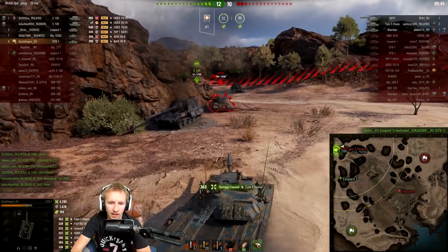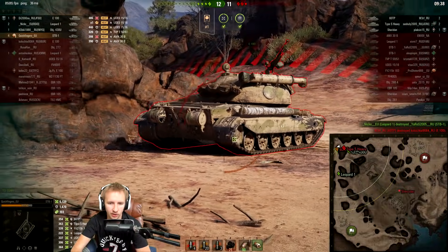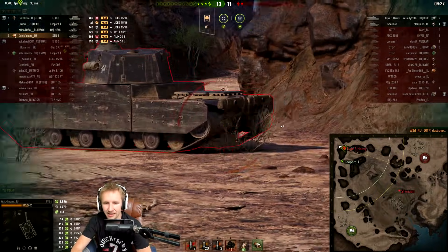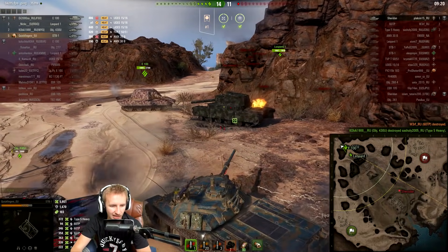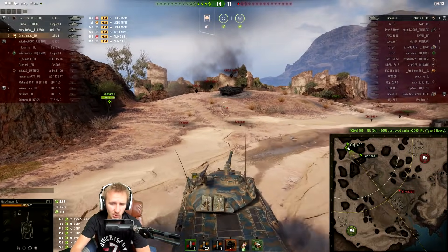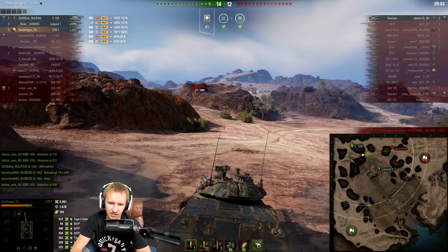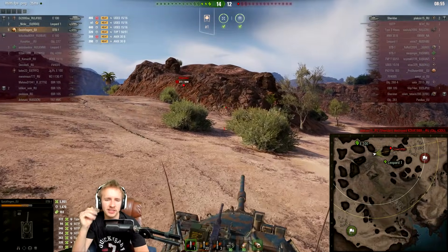This is going to be one of my favourite vehicles next patch at tier 10, purely because this is my kind of gameplay — rushing, focusing on the relevant target, locking down tracks. We hit the back of the 60TP and engage the Type 5 Heavy, taking tracks off. With 3042 base DPM, in about a minute of gameplay we literally dealt 2000 damage. With a good crew, bond equipment, and a premium consumable, this thing is going to be an utter monster next patch.